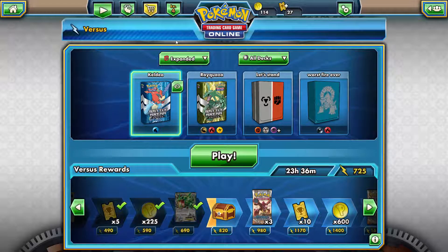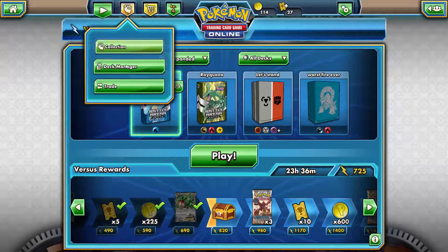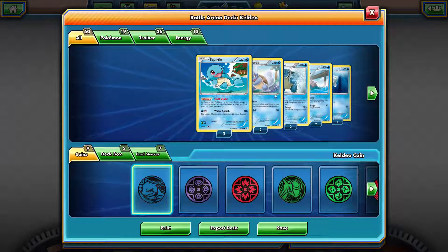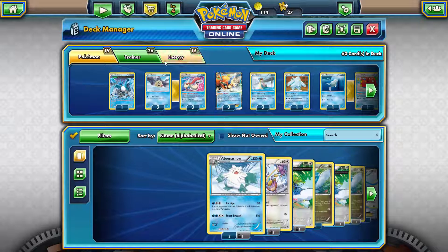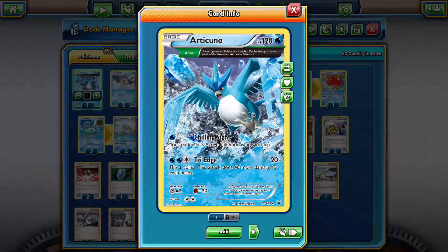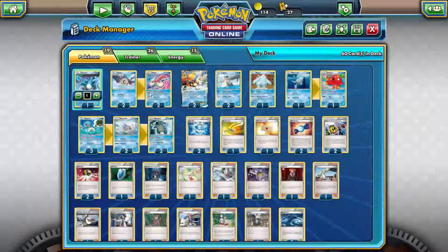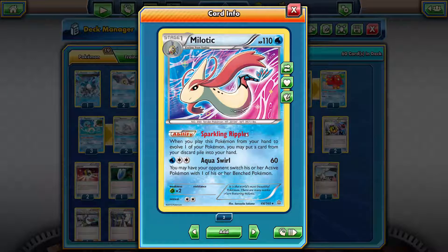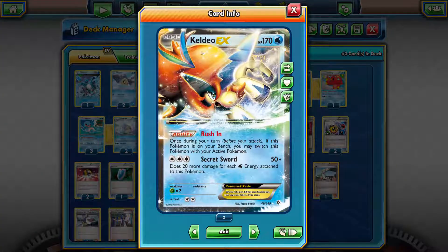Today we're playing Pokémon TCG Online and we're going to be reviewing the Keldeo Battle Arena deck that recently came out for real-life purchase and came with an online code. We're running Articuno with a plus, which gives you an additional prize card — if you can get this Triage off just right, you can pull off some amazing prize pulls. We're also running a 2-2 Phoebe to Alolan line, which is pretty strong.